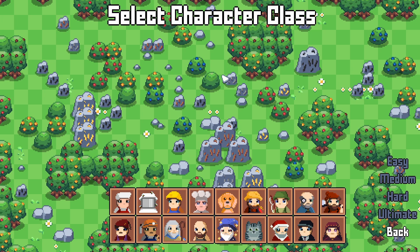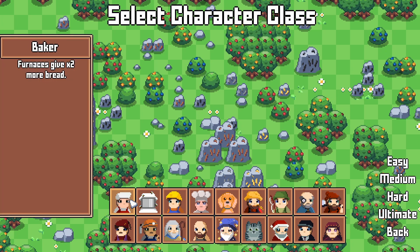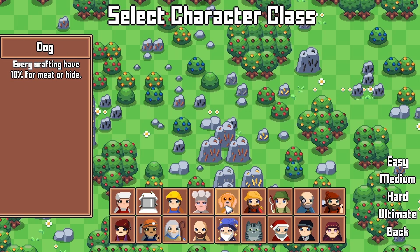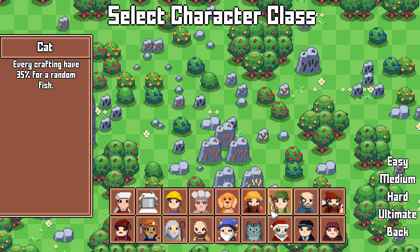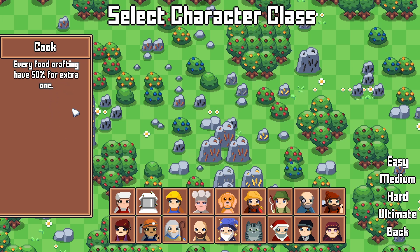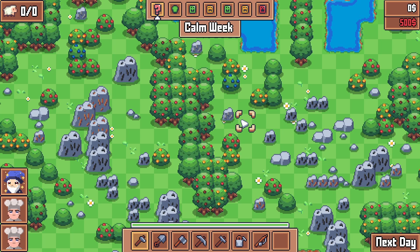Select the character class. There are a lot of classes — Baker: furnace gives two times more bread. Merchant: starts with $1000, shop slots plus 12, inventory size 16. Can we be a dog? Every crafting has 10% chance for meat or hide. Why can't we be a dog? Why can't we be a cat? I'm going to select something I really like based on the avatar — let's go with the Cook. Every food crafting has a 50% chance for an extra one. Sure, easy.